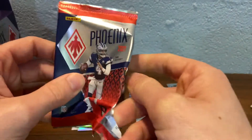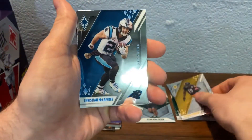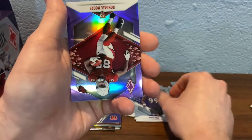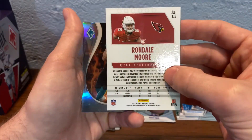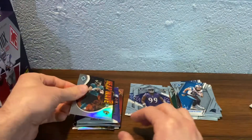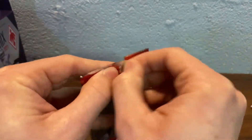I'll get better at opening these packs, I'm not used to it yet. Practice makes perfect I guess. Juju Smith-Schuster, CMC. Rondell Moore, more purple, out of 125. And Heat Wave Trevor Lawrence — definitely take a T-Law. My hit stack is getting big. I just like these cards, so it's probably going to continue to rise.